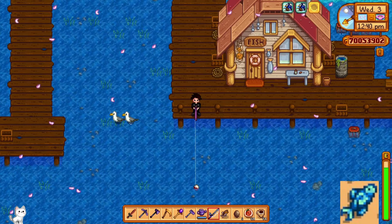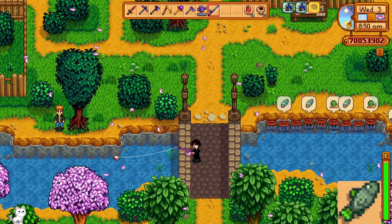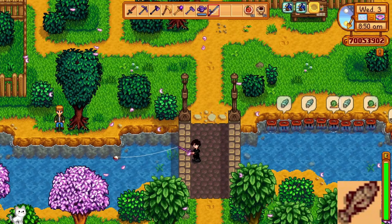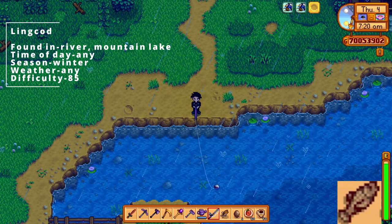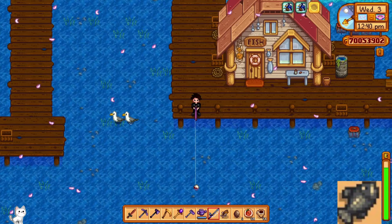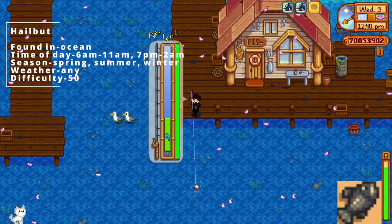The albacore can be found in the ocean, between 6 am and 11 am or 6 pm and 2 am, in either fall or winter, any weather, and difficulty level 60. The shad can be found in any of the rivers, between 9 am and 2 am, in either spring, summer, or fall, it has to be raining, and difficulty level 45. The lingcod can be found in any of the rivers or the mountain lake, at any time of day, during winter, any kind of weather, and difficulty level 85. The halibut can be found in the ocean, between 6 am and 11 am or 7 pm and 2 am, during spring, summer, or winter, any weather, and difficulty level 50.